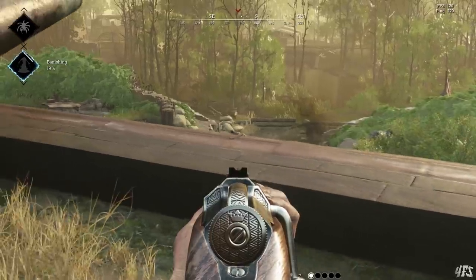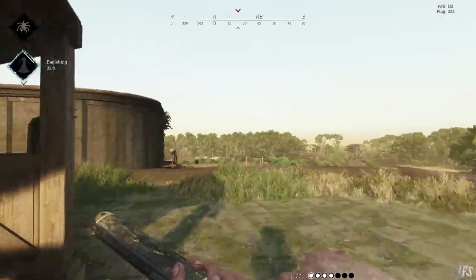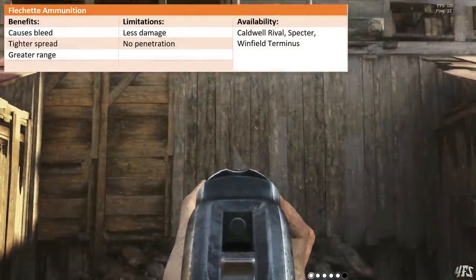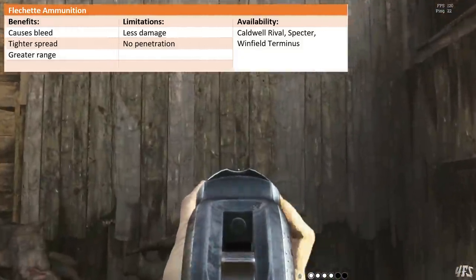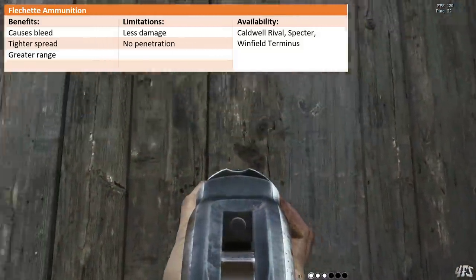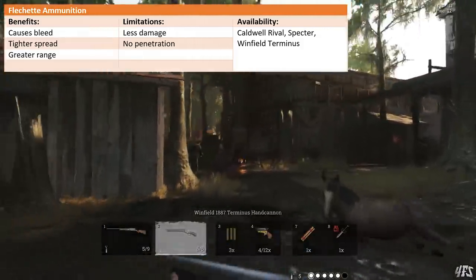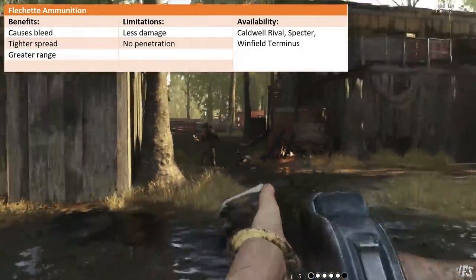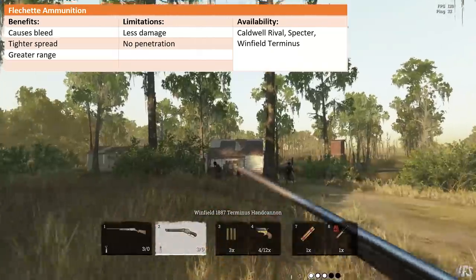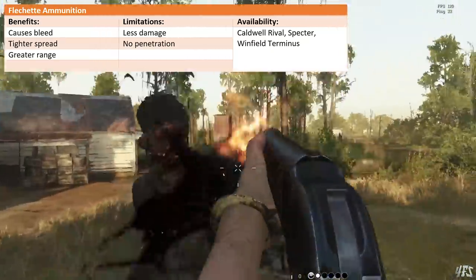But wait, there's more to custom ammo than just this, because shotguns are also getting custom shells. The best of these at the moment is probably Flechette ammo. This causes bleed on hits and gives you a tighter spread at much greater range. Extending the range makes shotguns feel very different, as you can now make meaningful engagements and pressure enemies up to 30 or even 40 meters away. However, the Flechettes cannot penetrate any cover, do less damage, and require more precise aim, so they lose the ability to one-hit kill even at point-blank range. It's a good trade-off, but it really switches up how you play shotguns. Flechettes are available for the Corbett Rival, the Spectre, and the Terminus shotguns.